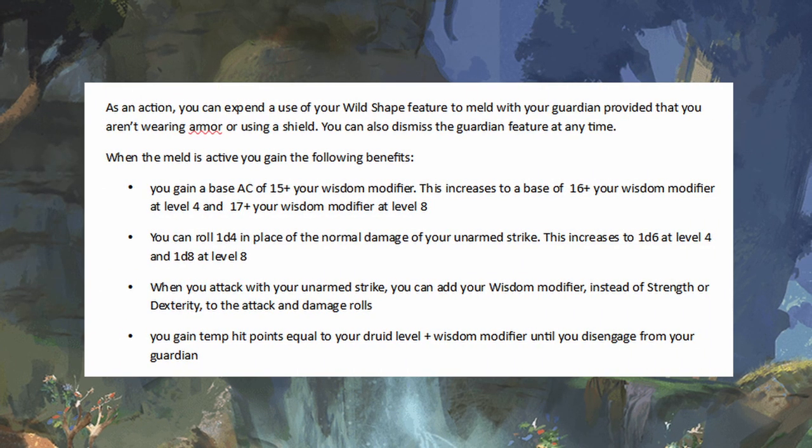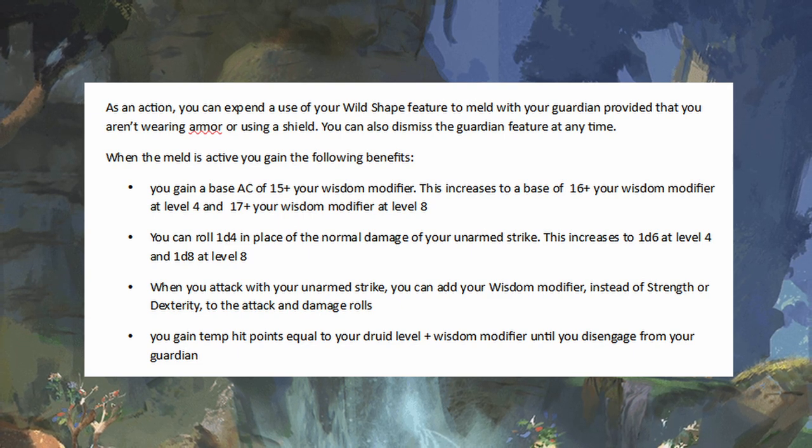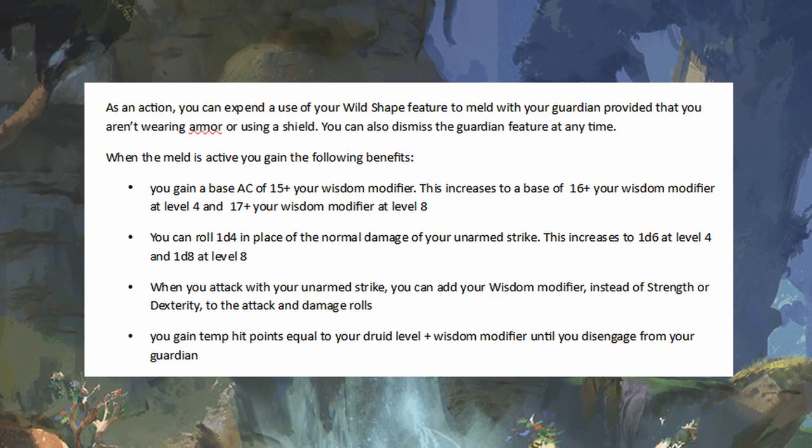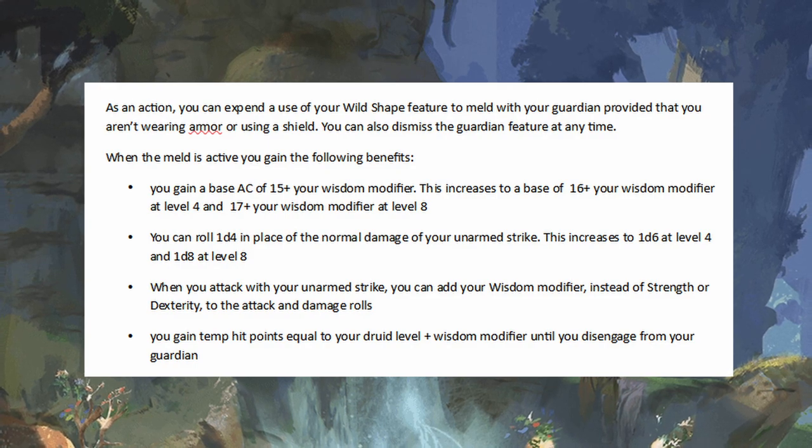It also gives you temporary hit points. I've done a little bit of a risk-reward thing here — if you lose these temp hit points, the Guardian can fall off your body and you're left vulnerable. It gives you a little bit of weakness, but not too much. It can be mitigated, and the high AC will help with that.